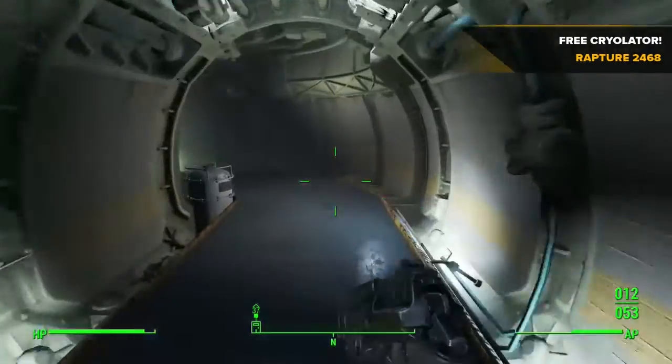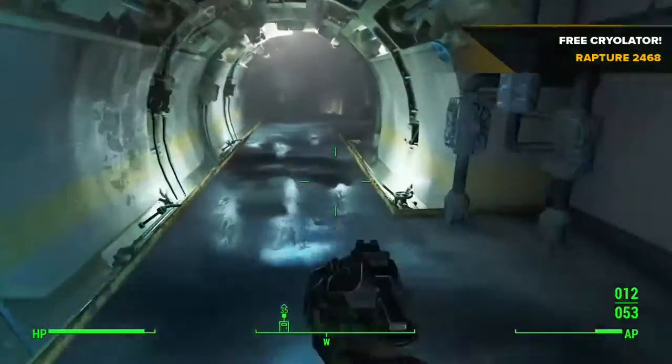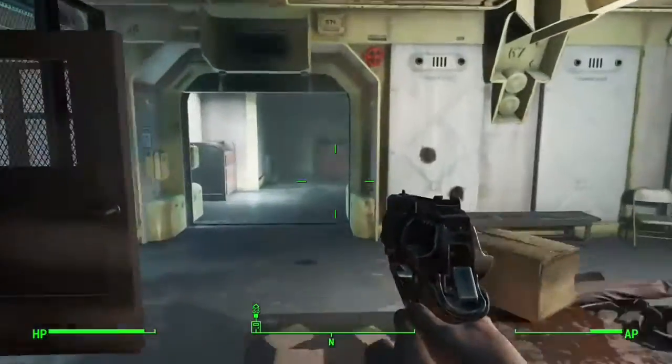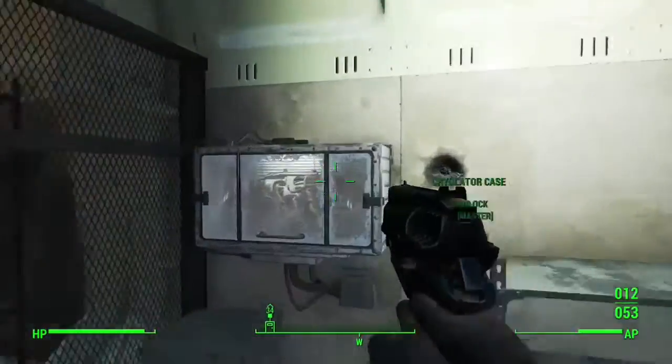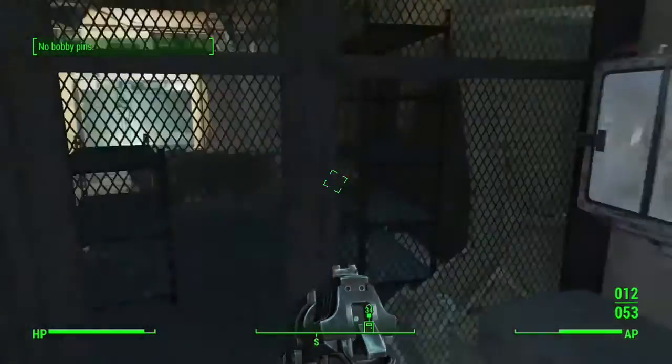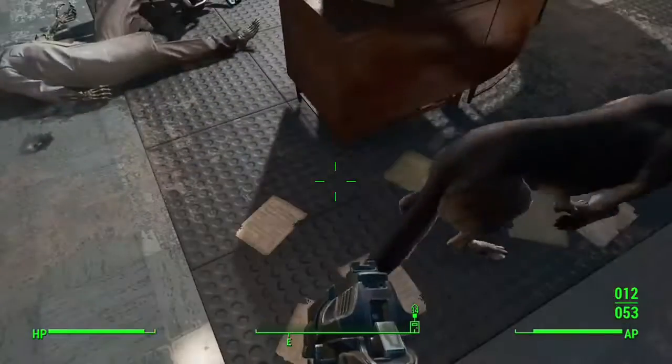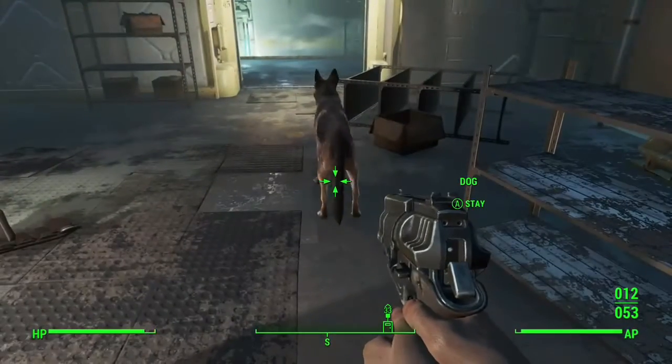Follow it all the way around — it's not this first right, it's actually the next one. The Cryolator is in this little security hanger, in a box with master lockpicking required to open it. At the start of the game I obviously don't have master lockpicking, so this is where Dog Meat comes in to get around it.